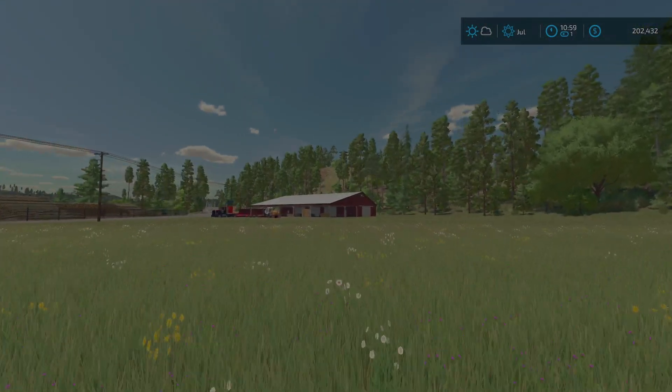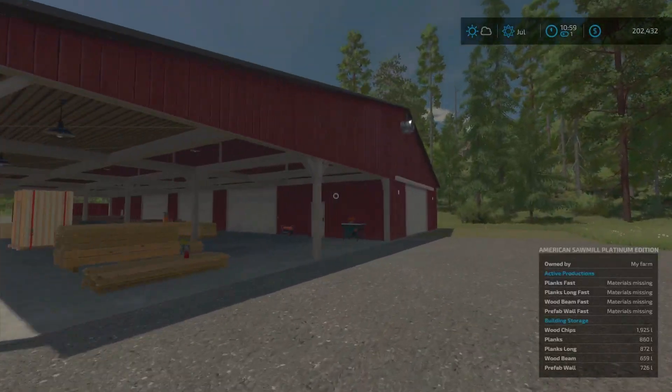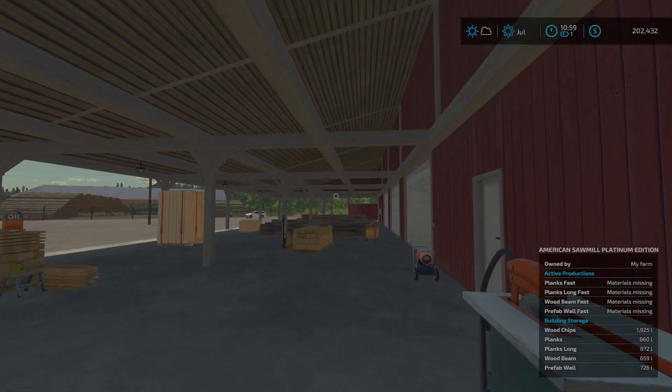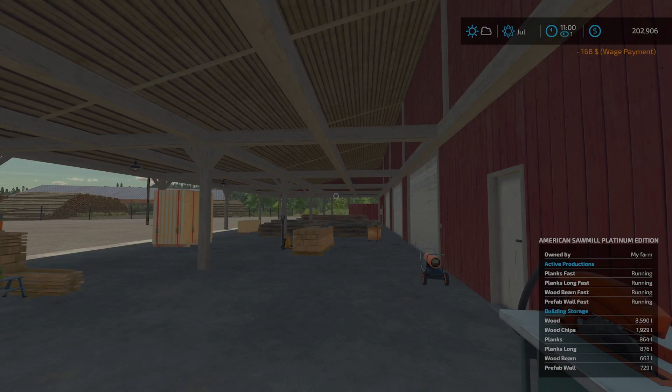We've got our new sawmill that's rapidly producing. About one more minute before it rolls over - and we can see just how fast this actually produces. There it goes - we are producing, holy smokes. It churned through over 8,500 liters of wood, and now we're getting planks, planks long, wood beams, and prefab walls. The northern sawmill is not producing this quickly - this is awesome. This is going to get us exactly what we need, and then some. I'm pretty happy.